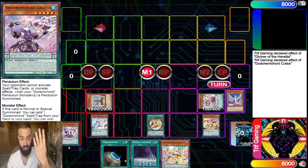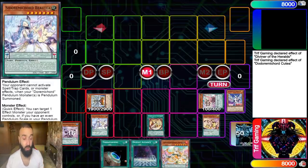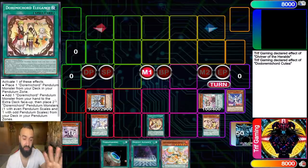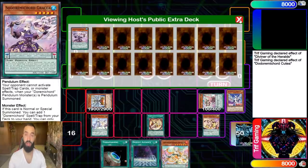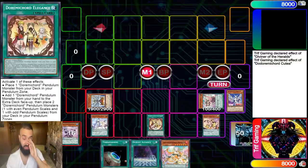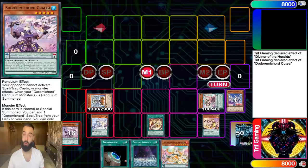Trick number four: don't put up the same scales. Don't put another Katea out — you want different names because you're eventually going to pop your whole field. You want access to your field spell to search any Duremicord from your extra deck. So when possible, put different names in the scale with Elegance. Trick number five: how do you get negates? The Duremicord and Verde Anaconda into Dragoon.